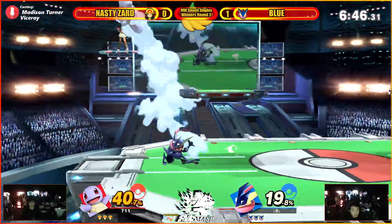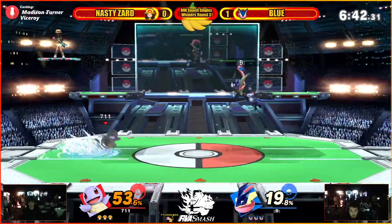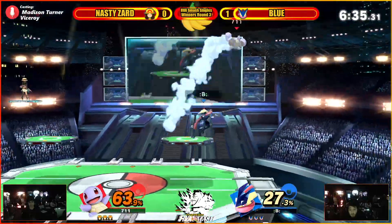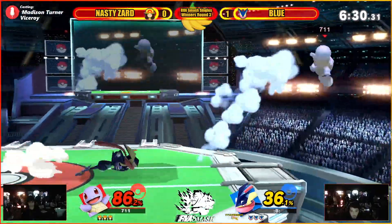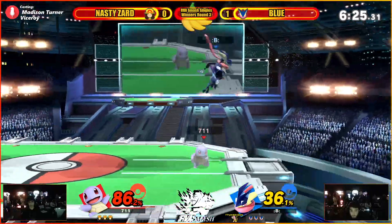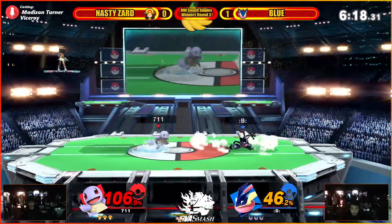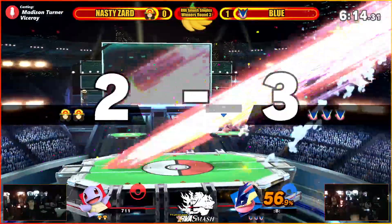Over the down air — not getting anything. Getting a double fair into a dash attack into an up air, going for the drag down, another dash attack. Not getting anything off that normal get-up. Getting hit with the forward air. Going for an F-smash — that definitely would have killed Squirtle. If it was like an inch to the left he would have gotten the full hit. That fair would definitely kill.